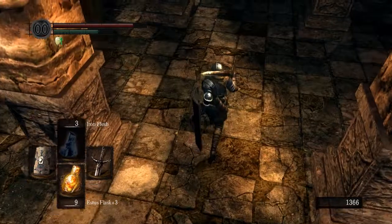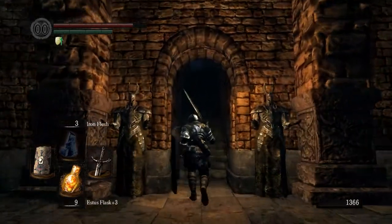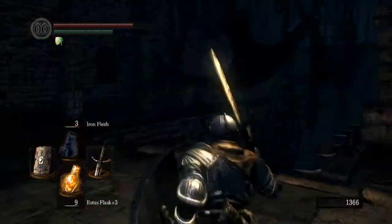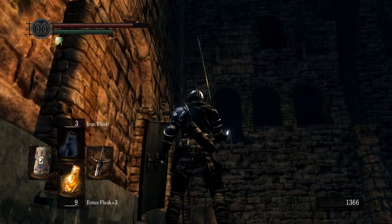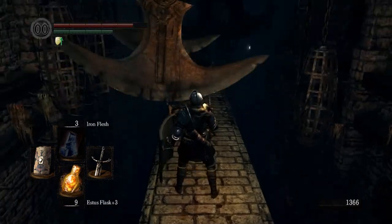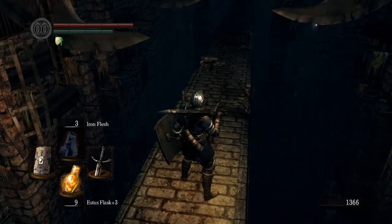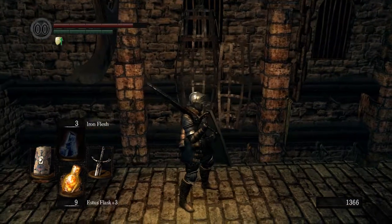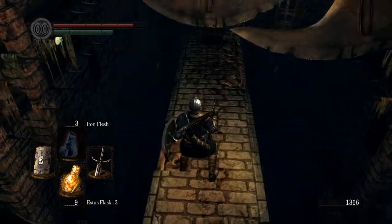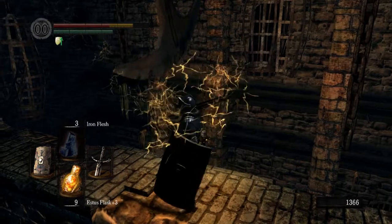Sen's Fortress. Can I trigger this trap a second time? No. So here we have the room with the big swinging blades. I never noticed this guy before — looks cool. All I have to do here is not get hit by any of the swinging blades. I'm not 100% sure how to achieve that. I guess the bloodstains are a kind of guide to — oh fuck.